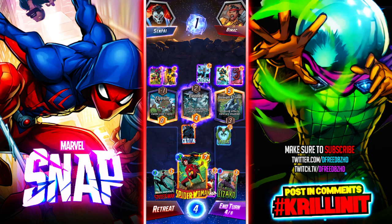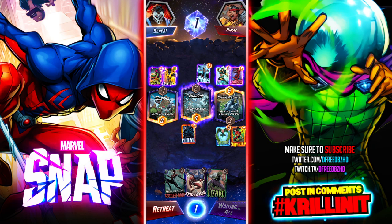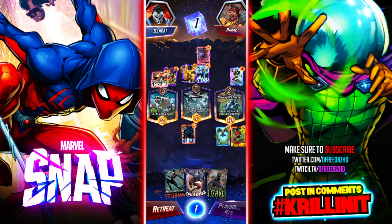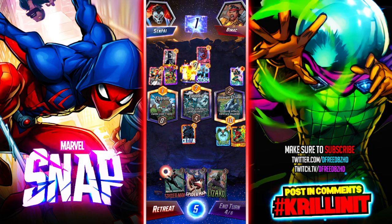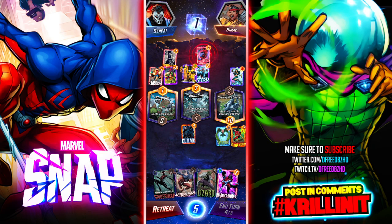Since he played Wave I can drop Spider-Woman here and hope he plays cards there with Daredevil. Spider-Man might not be really relevant in this match because a zone is already flooded. He's moving because of my Cloak — that's cute, I didn't expect that. I wish I thought about that. I could have and should have moved my Vulture — I did not consider that would happen. Good play, man.